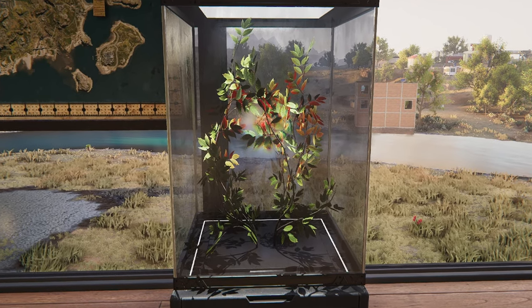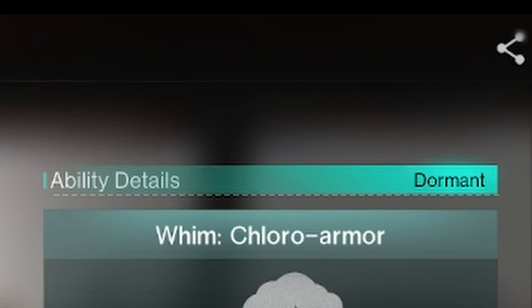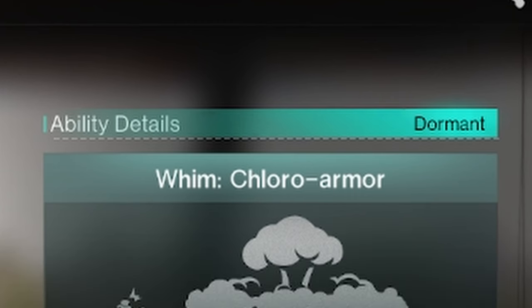The Harvseed is a Crafting Deviant. Ability details: Wim, Chloro Armor.